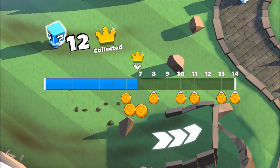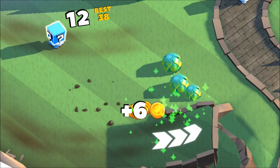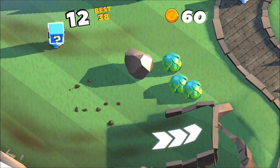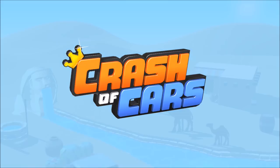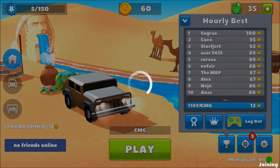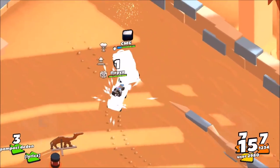This is unfair — when you have the spikes and you bump into someone, you still take damage even though you have spikes. I mean, this is the whole thing about getting the spikes, right — to bump into people. Let's do it again, that was a tough one.